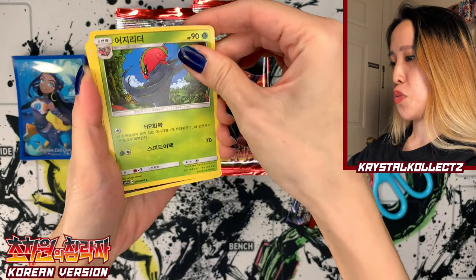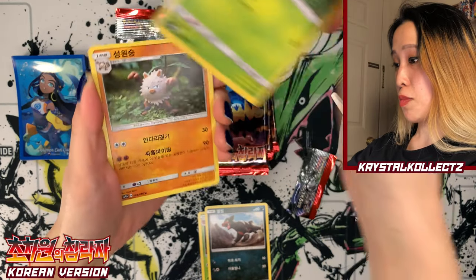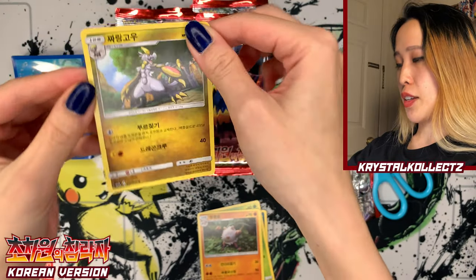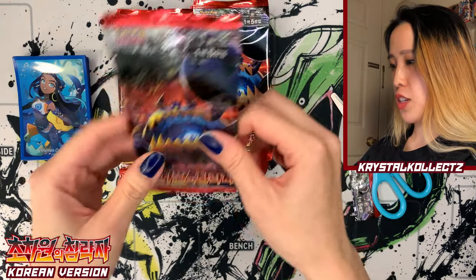But whenever holos do come up, we'll appreciate them more. We have Salgore, Hound Hour, Shelmet with Dr. Uyama's artwork, Primeape with Yukimori — two of my favorite artists. And Hakamo-O.